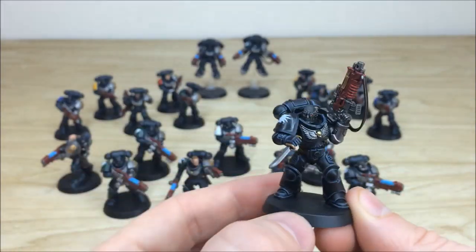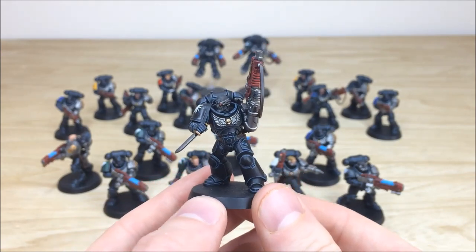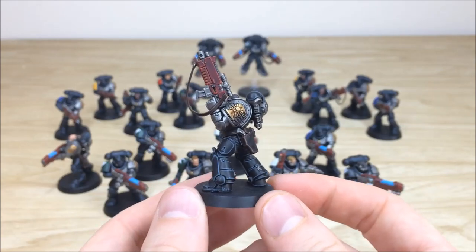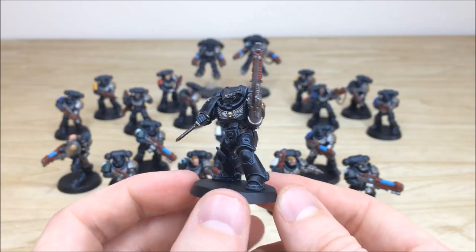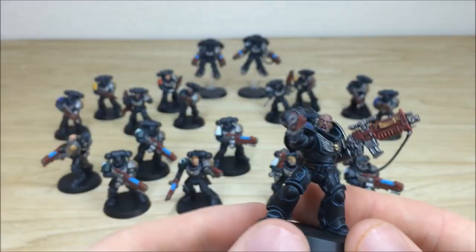Moving to the back to have a look at some of the Intercessors — here's another Salamander looking very stoic, about to engage someone with his knife. He doesn't even need a bolt gun. You can see all the armor panels fully edge highlighted, lovely consistent edging on all of these models.